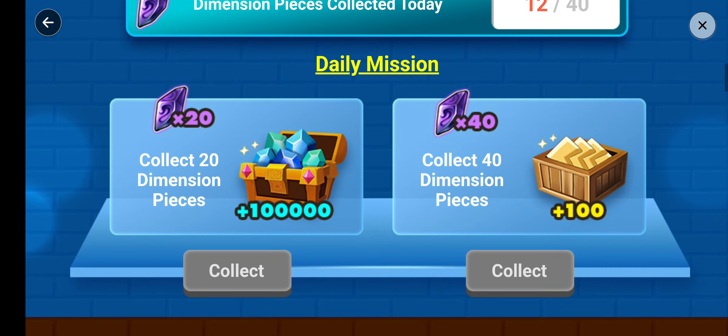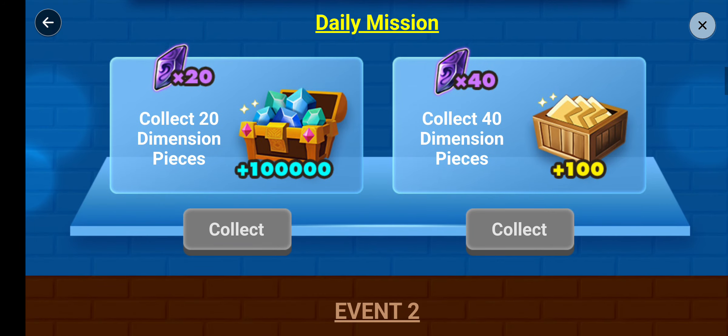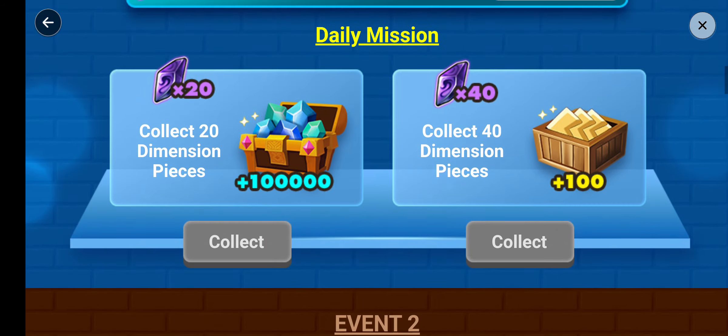Right now we already collected 12 because we did some runs. When you do your daily mission and collect 20, you get 100,000 mana. And when you do all the daily collects, you get 400,000 energy — 400k.